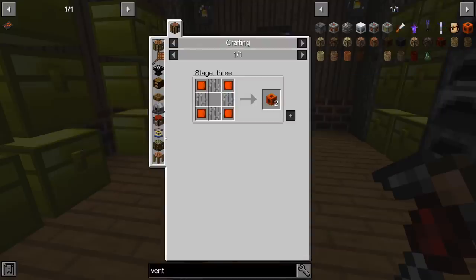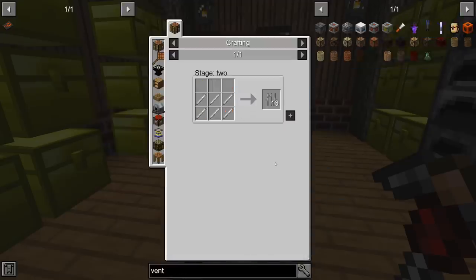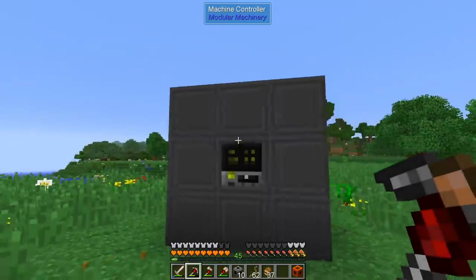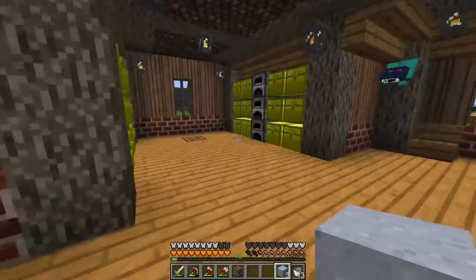We find a spot and test if everything works. Item input, fluid input, energy input, and outputs. One thing I forgot is a cauldron, and another is a machine vent which requires iron bars — I got exactly four from the twilight forest, just enough. The cauldron goes in the center and the vent goes on top.